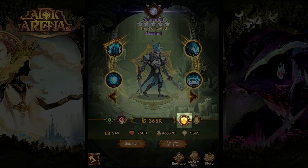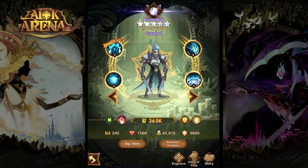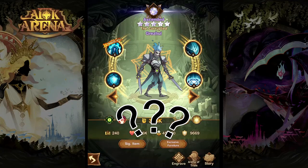Grizul is a strength-based tank class hero from the Graveborn faction who specializes in tanking but also dealing damage. In today's video, we're going to take a look at his skills and abilities, his teams and uses, and whether or not it's worth investing in this hero.